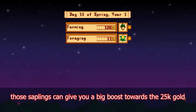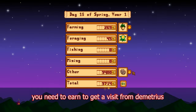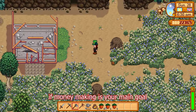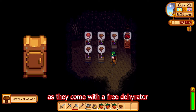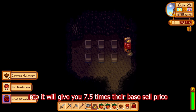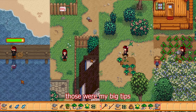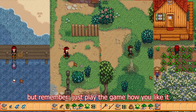Those saplings can give you a big boost towards the 25,000 gold you need to earn to get a visit from Demetrius about setting up the cave on your farm. If money making is your main goal, I recommend picking the mushrooms, as they come with a free dehydrator. Sticking five mushrooms or five fruits into it will give you 7.5 times their base sell price. This makes your strawberries even more valuable. Those are my big tips for earning quickly in the beginning of the game — just play the game how you like it.